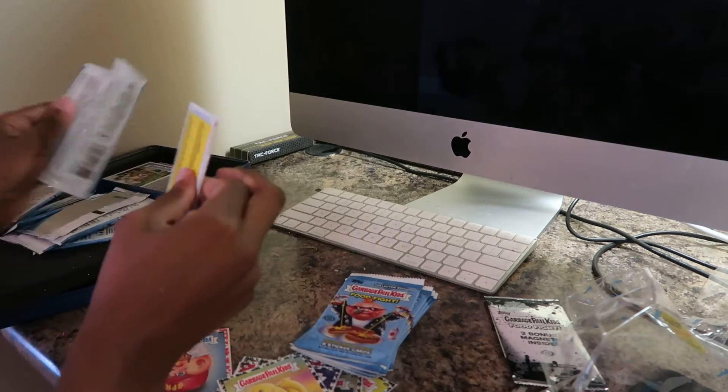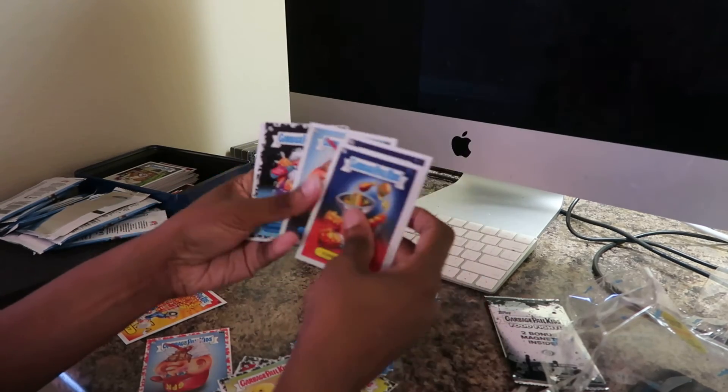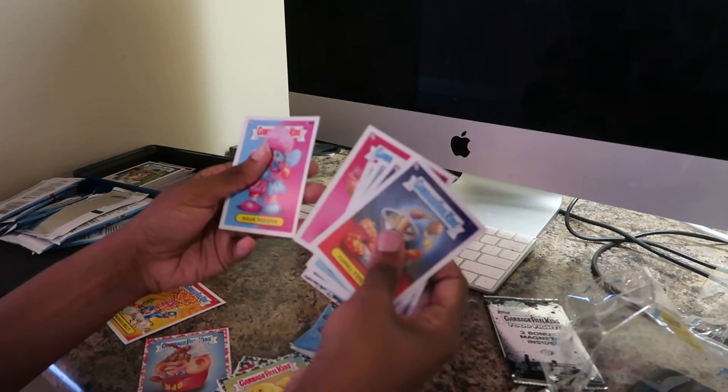A couple of packs here. We have Funnel Finley, Flea Flow, Play Paul, Whipped Cream Can, Kareem Filling, Perry Premium, No Meat Pete, and Sugar Sheena.